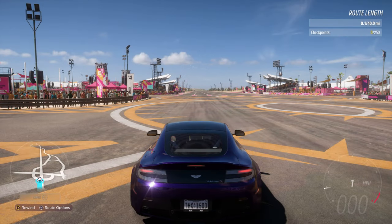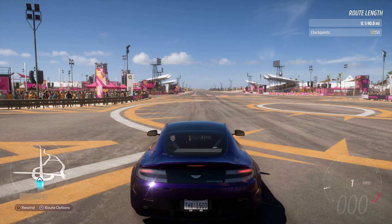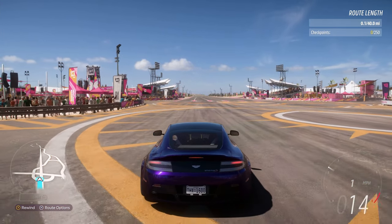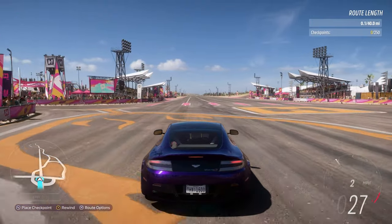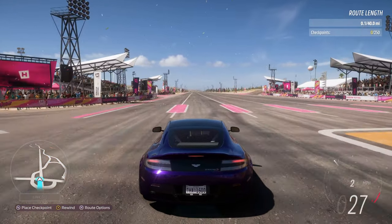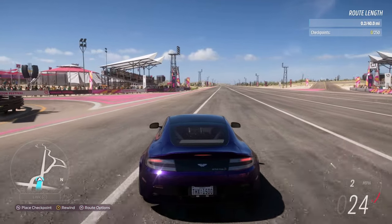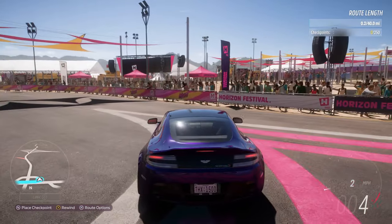To begin, I always start by placing checkpoints. In the bottom-left corner below the minimap you'll see rewind and route options, which we'll look at later. Drive forward and you'll get the option to place a checkpoint once you've gone far enough. If I'm building a route aimed at racing I tend to place checkpoints at every apex.